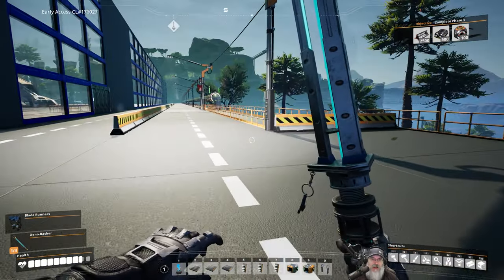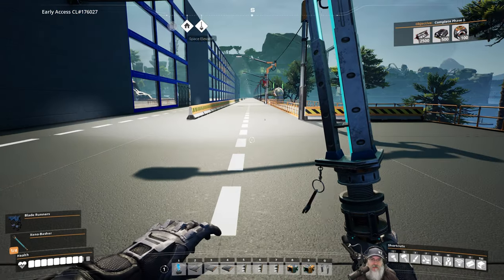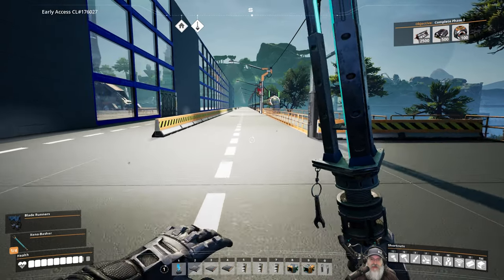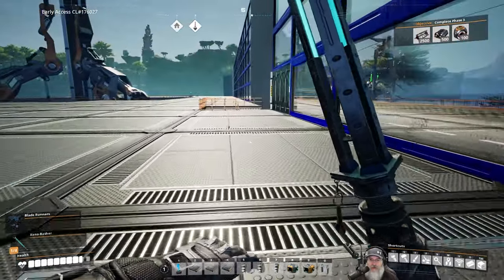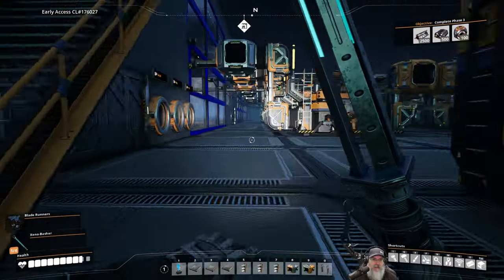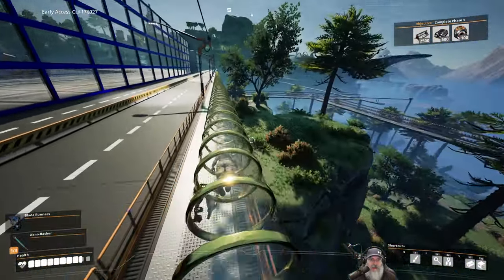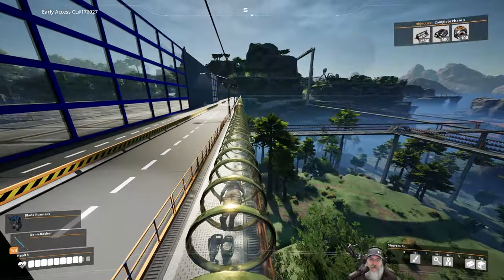Now the next thing we're going to do is — do I have enough stuff to make a tractor? I do, but I want to do that on the other end because we're going to start recording the route from the other end. So let's hyper tube down to the other end. We want to take the south connection, put up the station there, hook all that stuff up, and then record the route from there back to here.